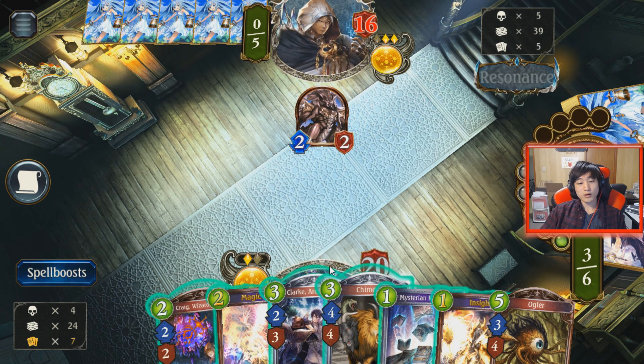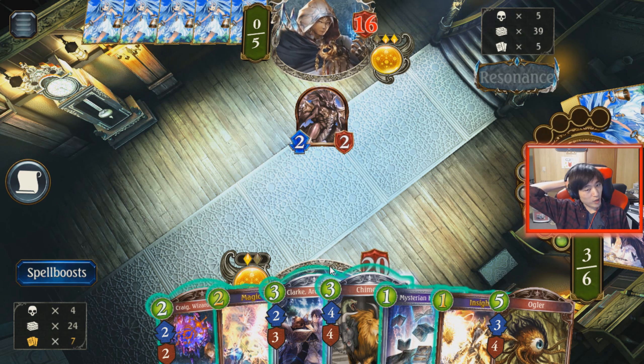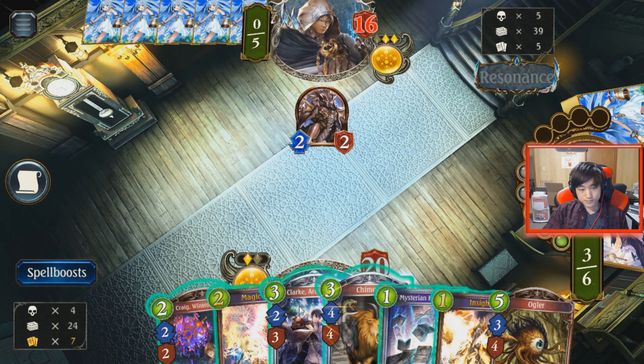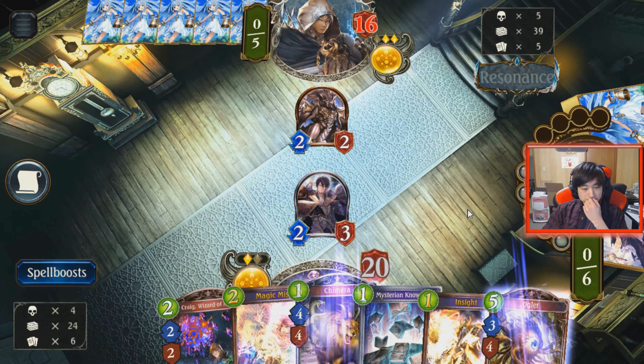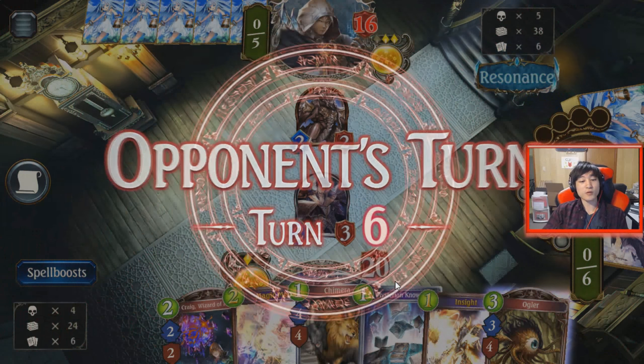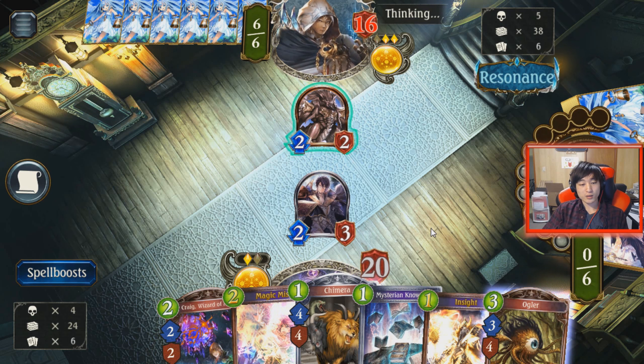Alternatively, I could go Insight plus Craig, then Chimera. Chimera could probably do better than just killing a 2-2. We'll just play the Clark here. Next turn we can be a bit more explosive because we'd be able to play Chimera, Ogler, and Craig most likely.